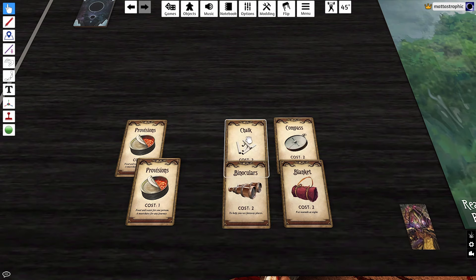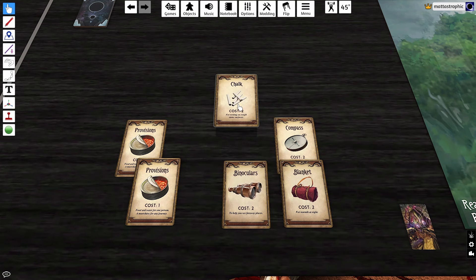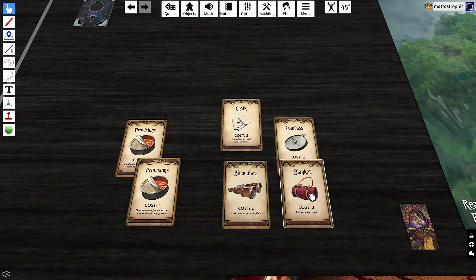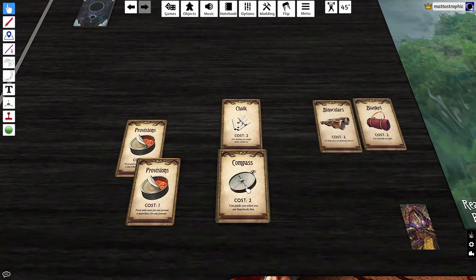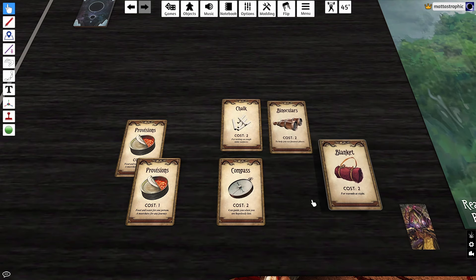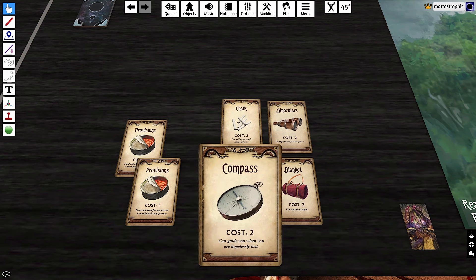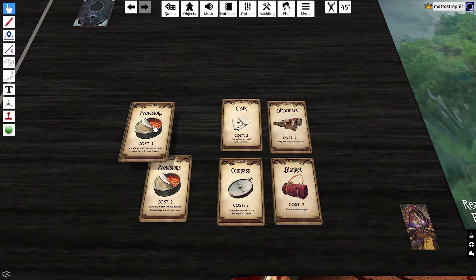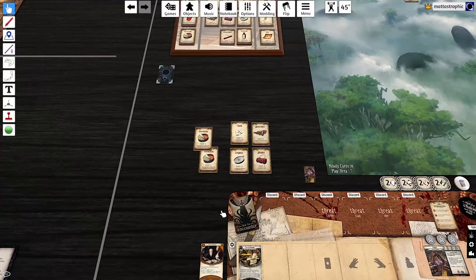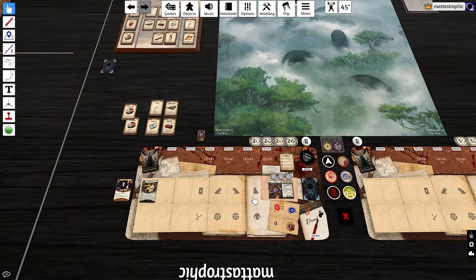We're going down the Snake Protection Agency route, which requires Chalk to keep vengeance at zero. I've taken Chalk, Binoculars, and a Blanket for general usefulness and to avoid trauma. I've also taken a Compass — it's useful in several scenarios and there's a particular location that basically requires a compass to avoid spending excess resources. With two supply points left over, I took two Provisions. I wish I could have taken Provisions and Medicine, but we only get 10 points, not 11.